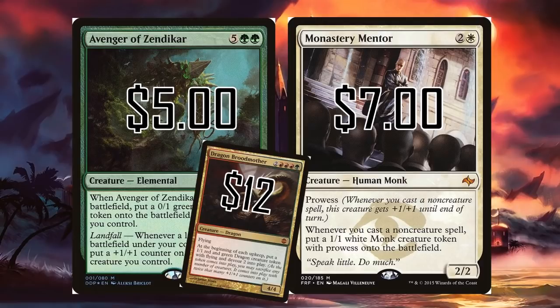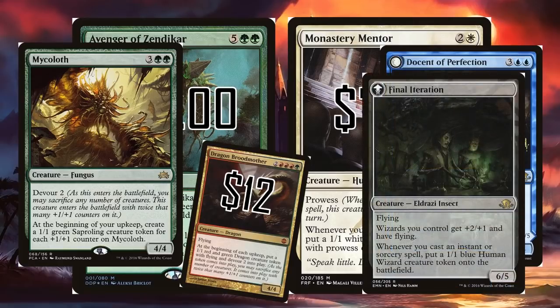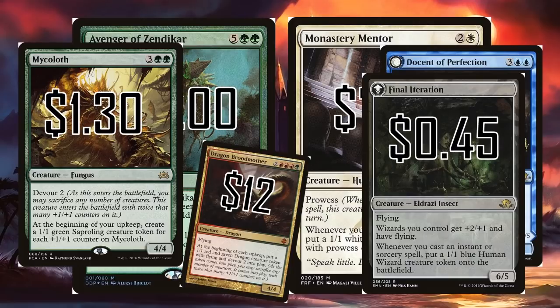The Devour mechanic had me thinking of Mycoloth, which is a budget army in a can. As long as you have the setup cost of being able to devour something when Mycoloth comes into play, you can pump out so many Saprolings. But Mycoloth is not able to pump them up on its own — it just goes super wide. It can get out of control, but it takes too many turns — it's not the true army in a can. That's why I'm going to lean a little bit heavier on Docent of Perfection. This card puts out 1/1 Wizards, but when you flip it they become 3/2 flying Wizards — now that's a real threat. At $0.45, Docent of Perfection then Final Iteration gets my stamp of approval for an awesome army in a can for a Spellslinger deck.